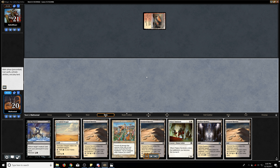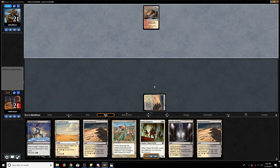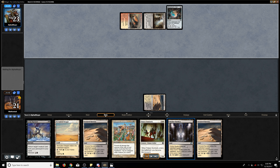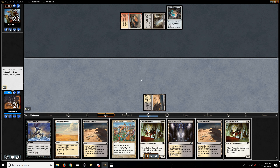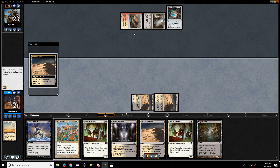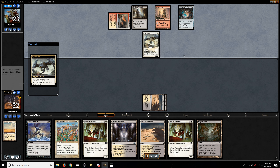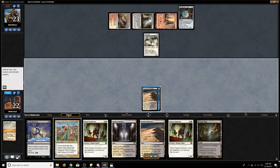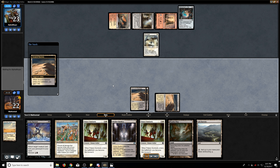Wind Scarred Krag — likely a Boros Monarch list. We're quite familiar with those, and one of the reasons to play Orzhov Pestilence is you can go over the top in a long game over Boros Monarch. Basically, Pestilence allows us to continually wipe their board and life gain effects mean we do not get burned out. It is the 1-2 punch that reliably beats Boros.